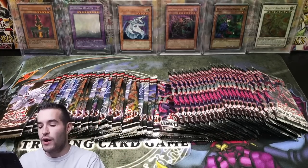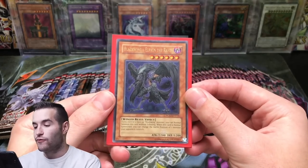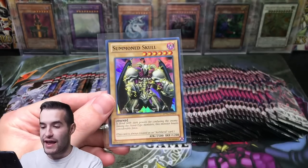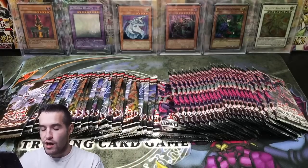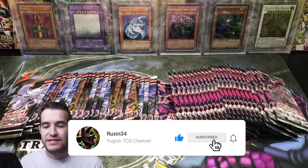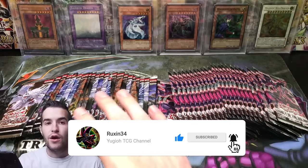Before we get started, the giveaway. I'll be giving away a Blackwing Elf and the Raven from Raging Battle, Magical Hats from Pharaoh's Servant — that's an original — and Summon Skull from Duelist Pack Yugi. All you have to do is like the video, be subscribed, and let me know what card you want to see from Legacy of the Valiant or Battles of Legend.